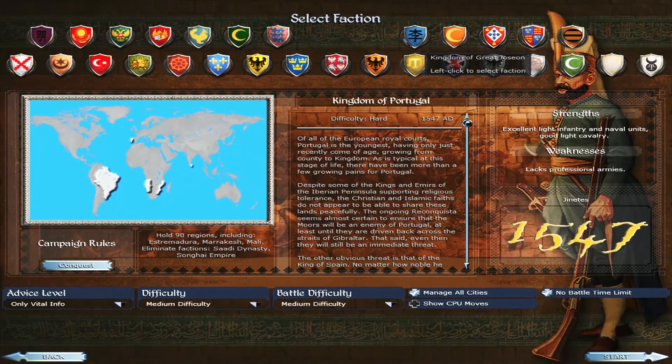In Total Conquest there are six campaigns including this one, stretching from 1220 and the Crusades — which focuses on Europe, North Africa, and India — going all the way to the Four Canates which adds in Asia in 1326, and finally the complete world conquest with a start date of 1547 that includes America and South America. The units you get in the 1220 Crusades are going to be vastly different to the ones in 1547.